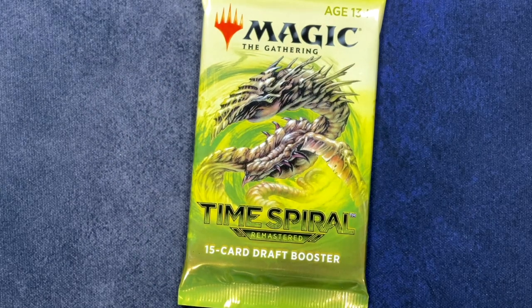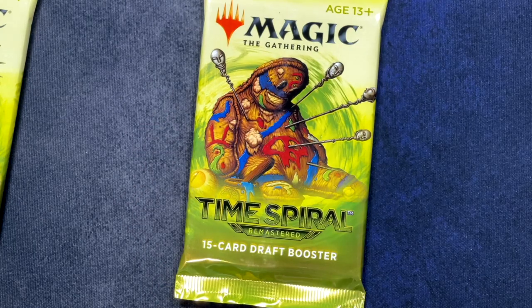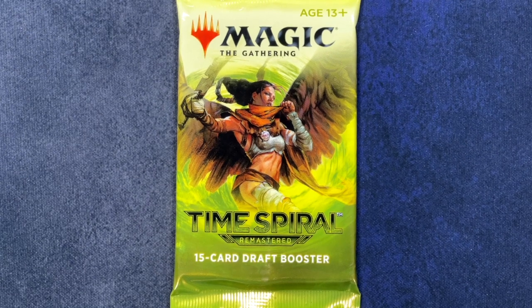All right, let me crack into this. Factory sealed. It's just lots of slivers when you open the pack — the three booster pack arts. We've got, I think it's Muscle Sliver, Stuffy Doll, and somewhere in here is the third one. Sarah Ascendant? I don't remember. Maybe we'll open one.